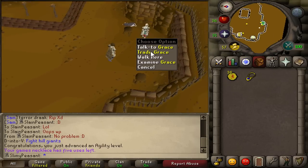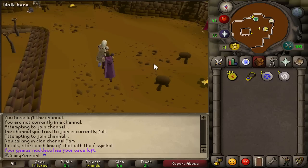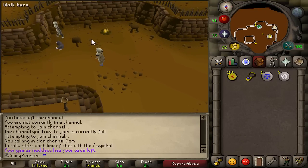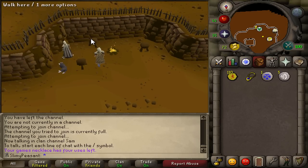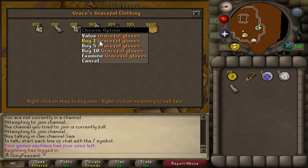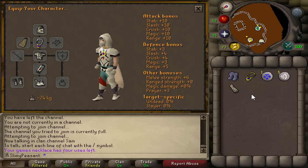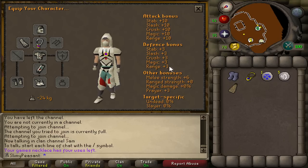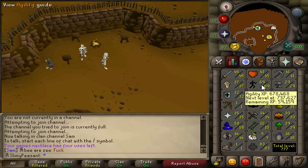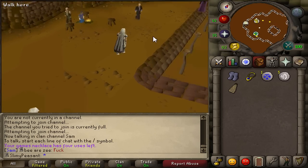I've got the last marks of grace I need for the graceful hood. I made a bit of a mess of the graceful collection order, but the full set makes your energy restore 30% faster which is a great incentive. I've now got 110 marks of grace total, buying the graceful cape, gloves, and boots to complete the full set. It looks really nice! I'm level 69 now with 59k to 70, heading to Seers and then Pollnivneach for the last two levels.